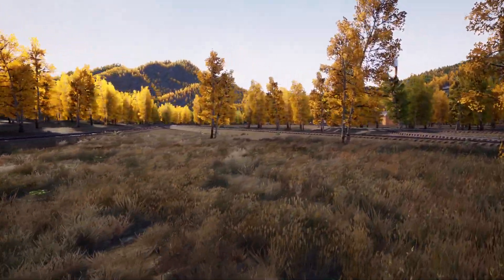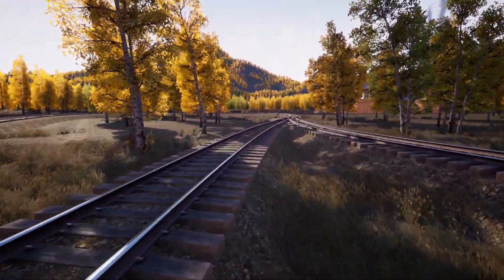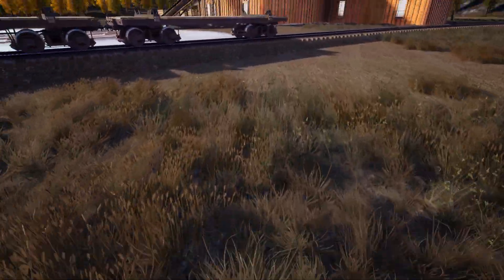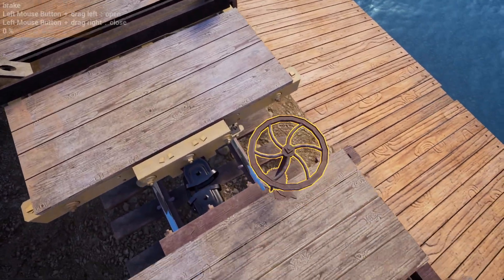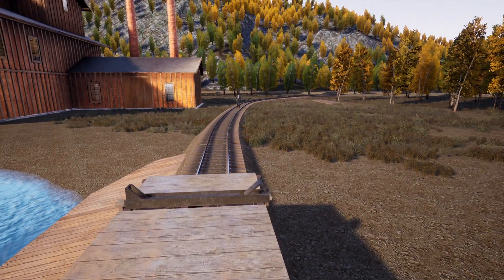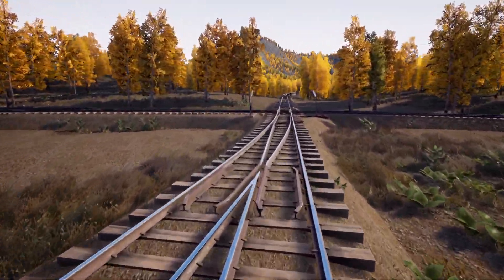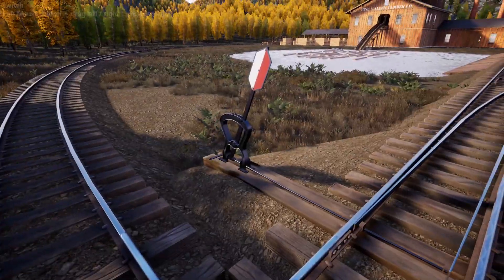Ladies and gentlemen, I hope you enjoyed this episode of Track Laying 101 — how to build your railroad into complete spaghetti. But everything goes everywhere, and once you know the routes it's pretty easy to figure out where you're going. Did you have fun, Javius? I did. I crashed four times — that's a new record. The only derail I had was when you had left me lined up for a track that didn't exist. I did that on purpose. Alright, ladies and gentlemen, have a great night. Be sure to subscribe and we'll see you next time as we continue to build our railroad. Good night.